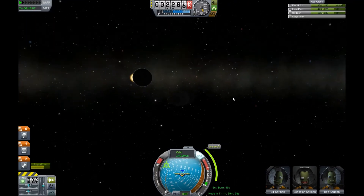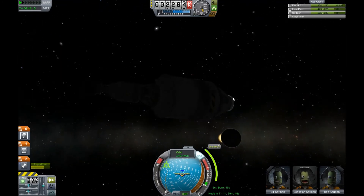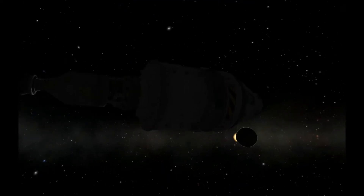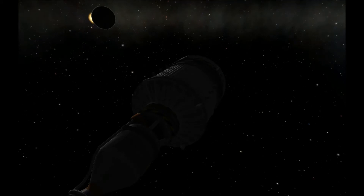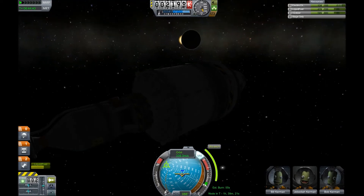Gorgeous — look at that. That is nice. Let me use F2 to get rid of the interface. Absolutely gorgeous. It's a Kerbal eclipse! Kerbin is eclipsing the Mun... or is it the other way around? I honestly don't remember. As sad as that is.